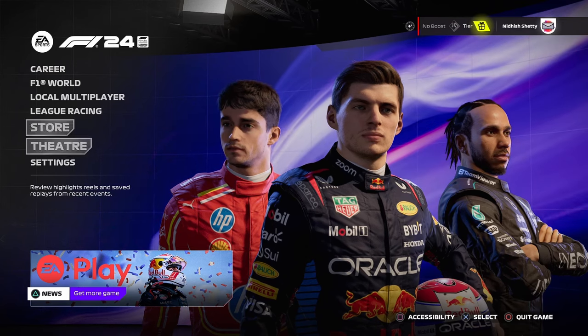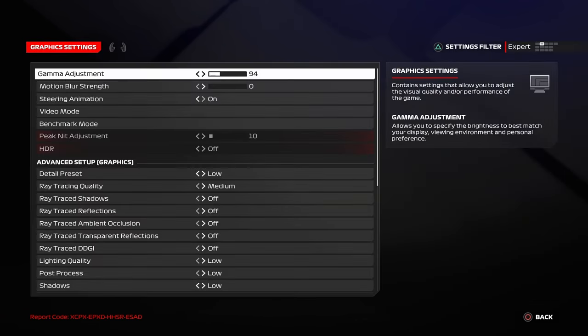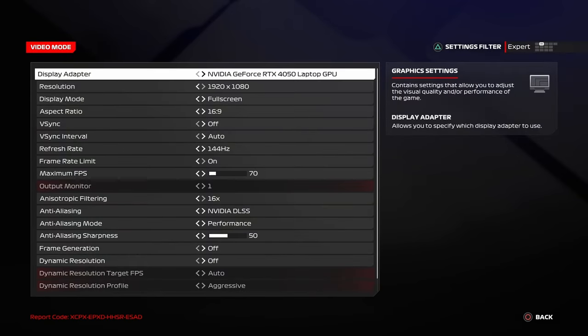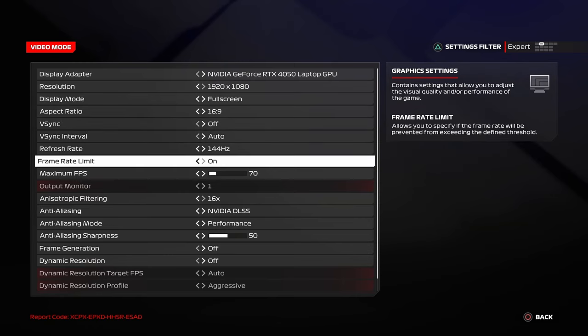It's simple. Open your settings, go to Graphics Settings, then Video Mode. Here you can see an option called Frame Rate Limit. By default it is turned off, but you have to turn this on.